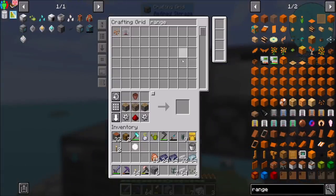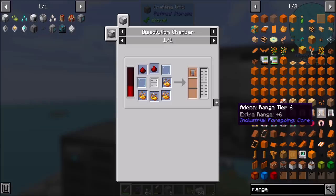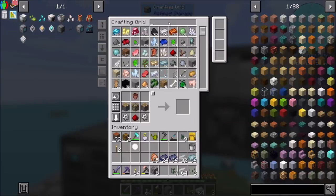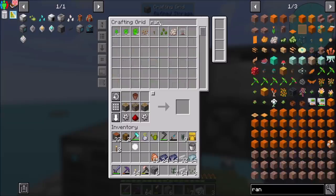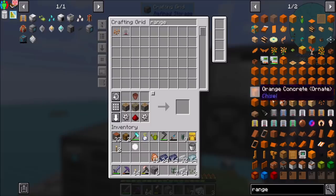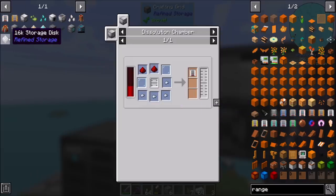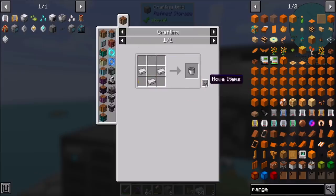The range upgrades in this mod can sometimes be funny. Range 5 is blaze powder, range 6 is gold nuggets — see what I mean by it's a little funny? Gold nuggets in my opinion are way cheaper than blaze powder. We have a little bit of blaze powder, but not to the point where I'd be comfortable wasting what we've got. So why don't we just do a range six. You know what, range four might be sufficient — let's do range four for the planter because it needs to plant where the fences are.